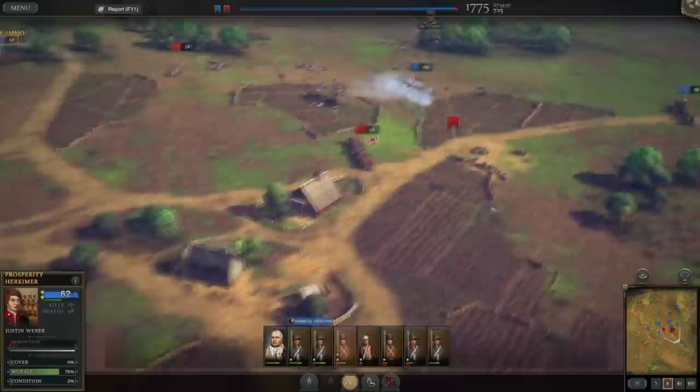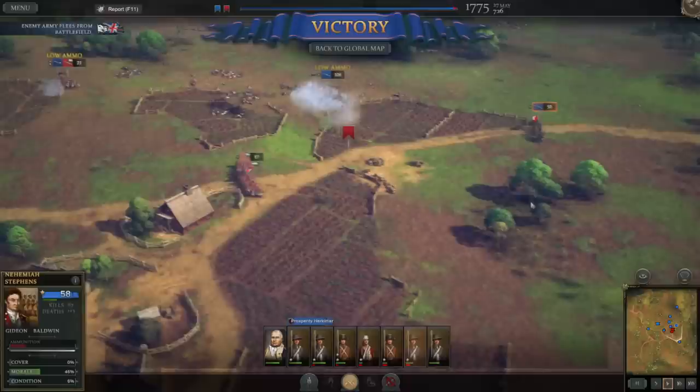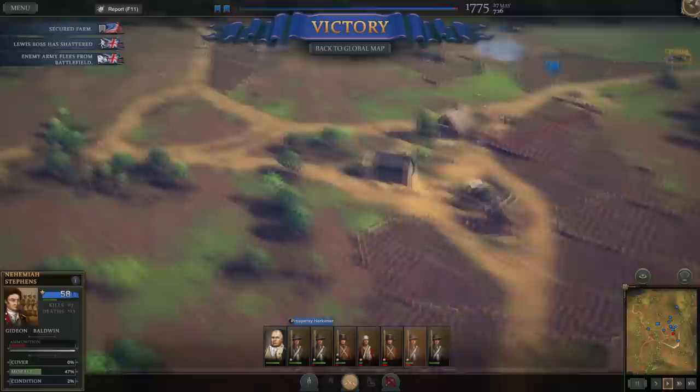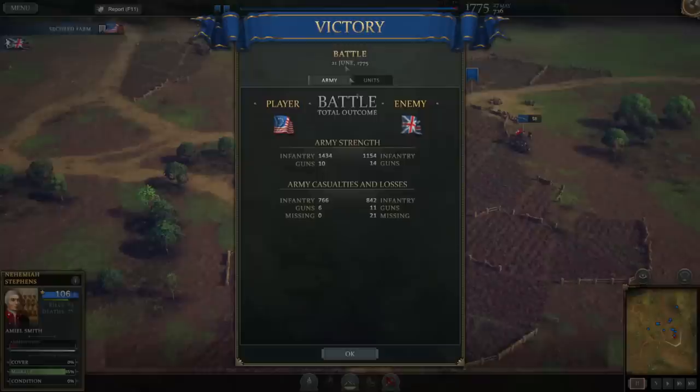This is a somewhat messy situation on the strategic map — not the prettiest. We lost about half our army — 766 men out of 1,400. We also lost six guns. The enemy on the other hand lost 842 men out of 1,100, so they lost an even greater percentage, and 11 guns.